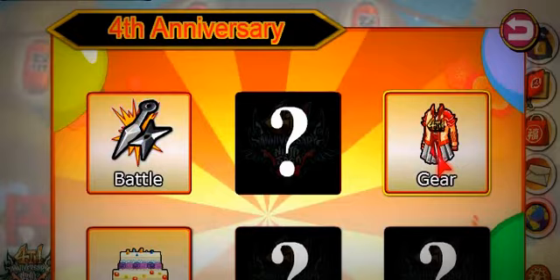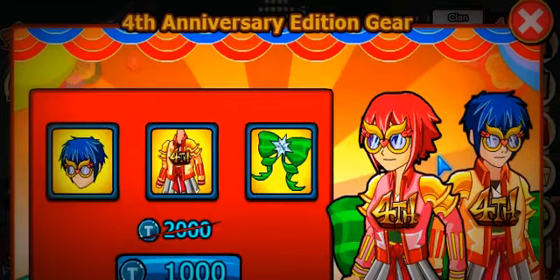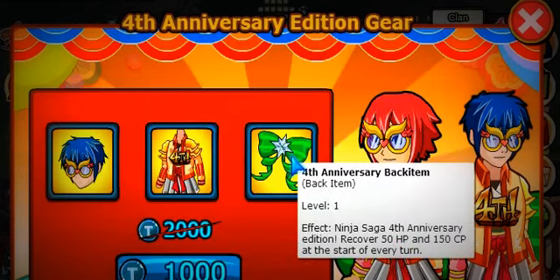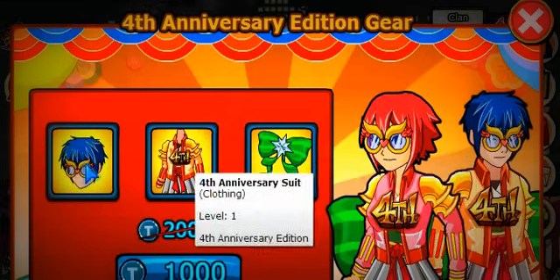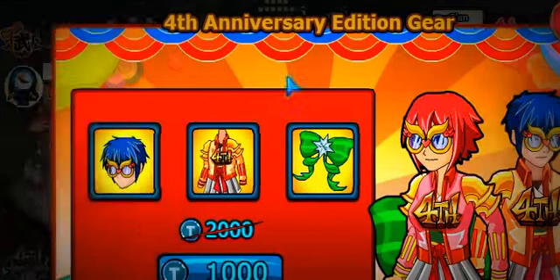I see a gear has come, let's check this gear. You need some tokens to buy that — 1000 tokens. It recovers 50 HP and 150 CP at the start of every turn. These are all useless, I don't think I'm gonna buy that.